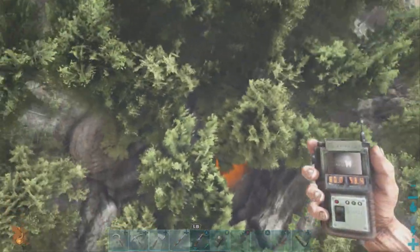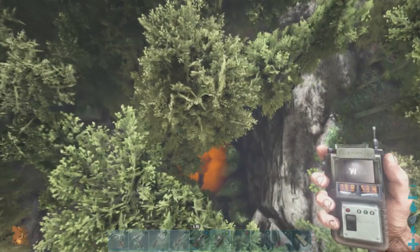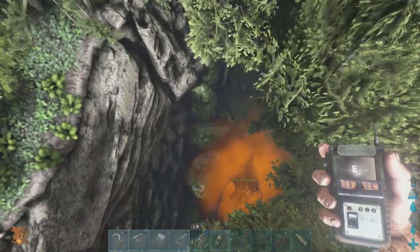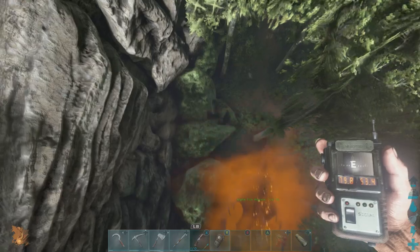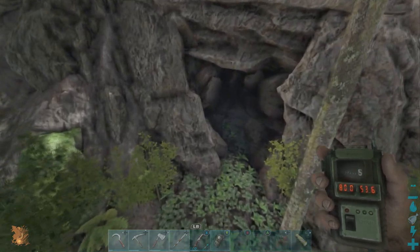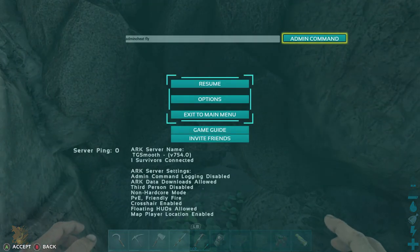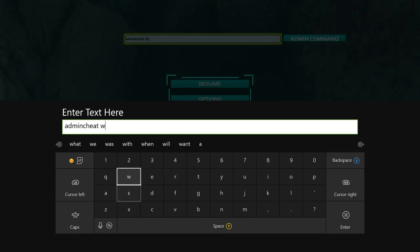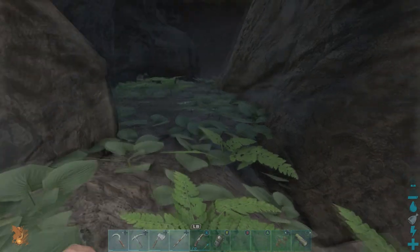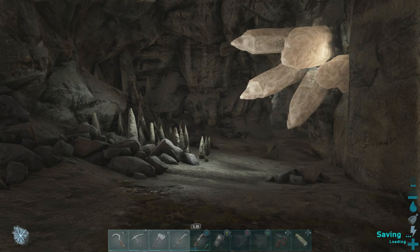The entrance is down below us — it's a pretty heavily wooded area, so it's hard to spot. Let's go ahead and descend. There is the entrance right there, let's go ahead and go in. For this cave, you just want to go inside and stick to this left-hand wall.